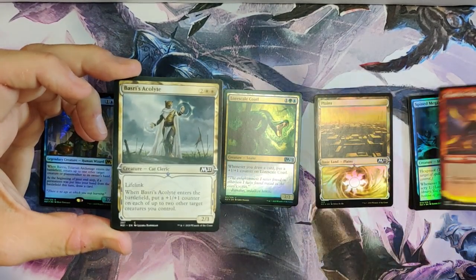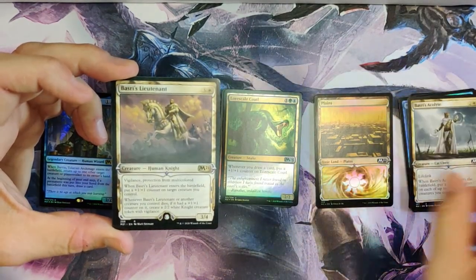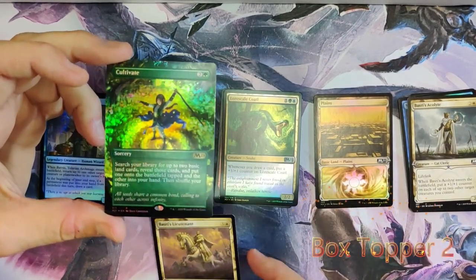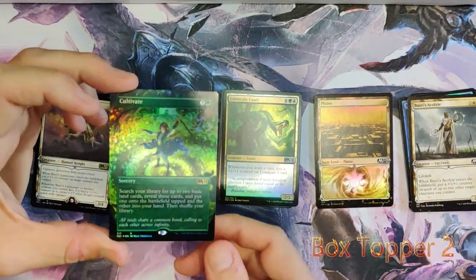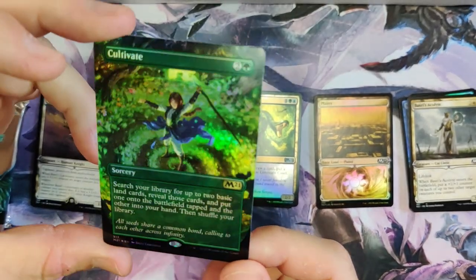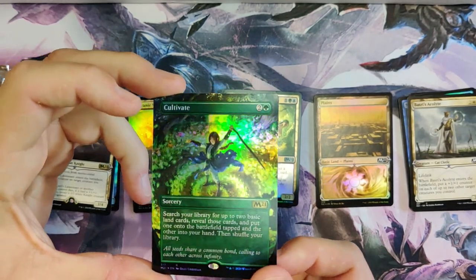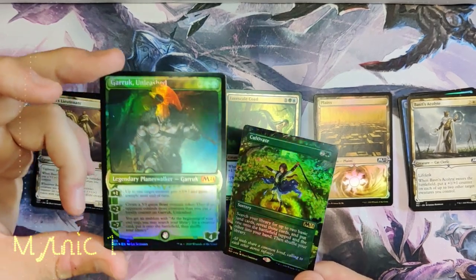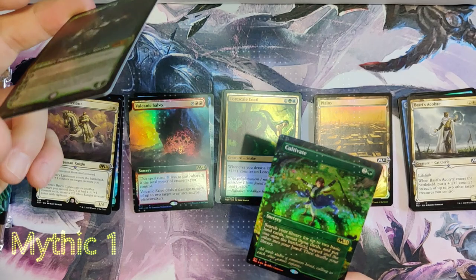Chandra's Magma. Chandra. Basri's Acolyte. Basri's Lieutenant. Oh! I wanted that card so bad. Oh my gosh, it is gorgeous. To me, this is probably the best art of the set. It is wonderful. Wow! In our first pack — Garrick Unleashed Mythic. Very nice!